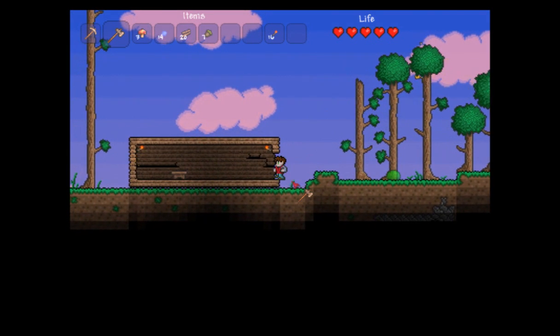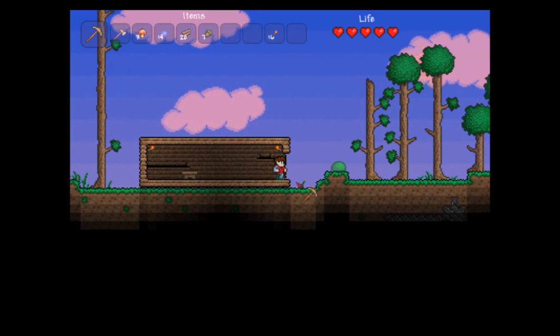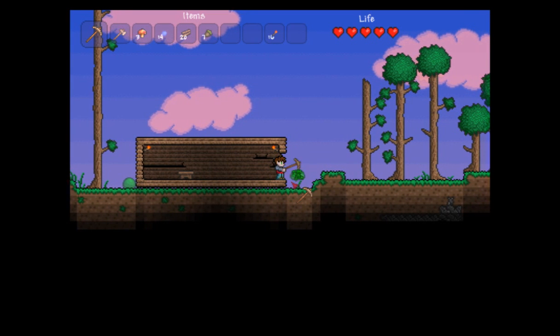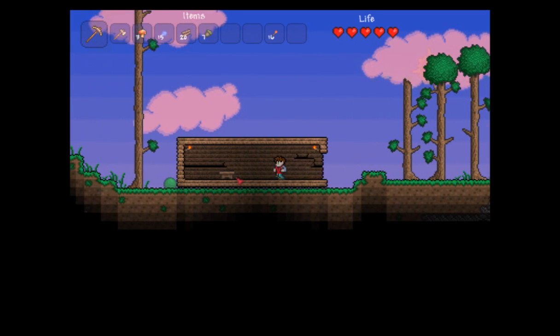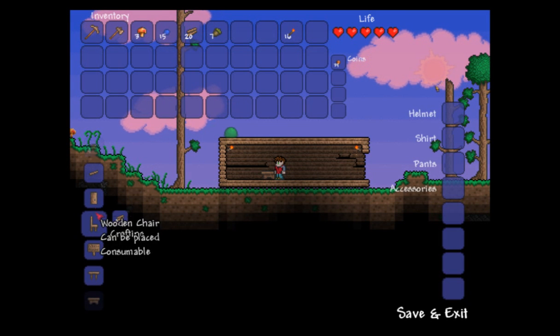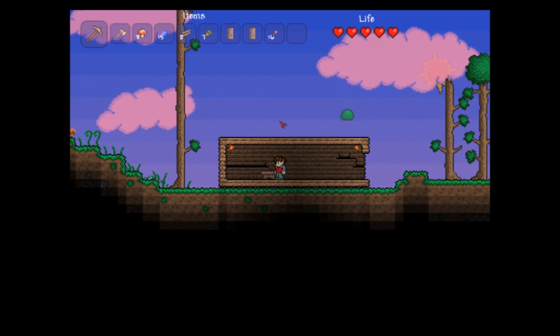Let's see if we can get that door made up. Let's head over here and press Escape and make a door. A door requires six pieces of wood — we have enough for that. I'm going to make two doors because I'm going to put one on the other side.